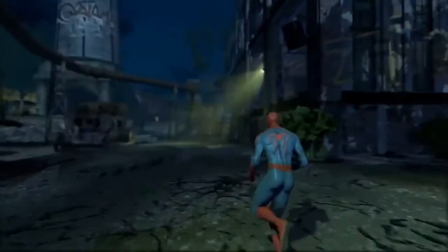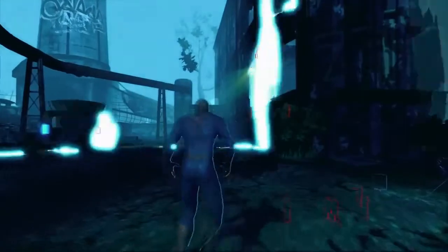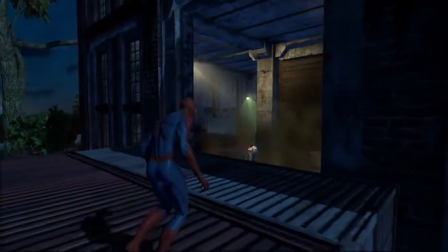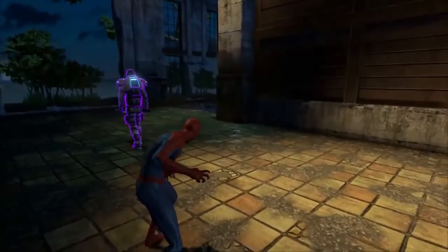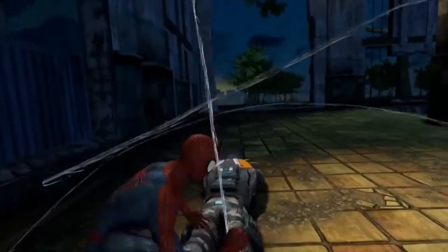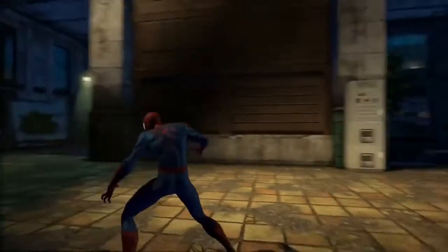Let's use our Spider-Sense to scan the area and track down our enemies. This will help us establish our strategy. Now here's an armored guard. You can either take him down with a stealth attack or by using the ionic upgrade applied to your webs. The ionic webbing allows you to break down their armor — otherwise you won't be able to hurt them. But let's keep a stealthy approach for now.